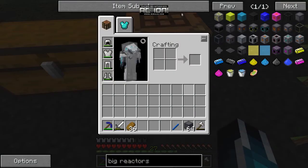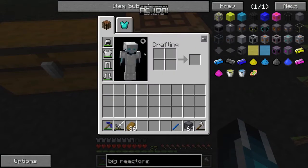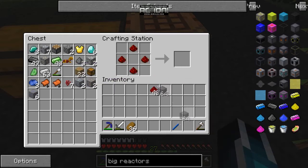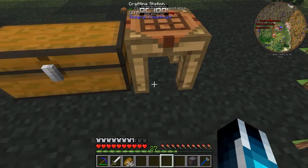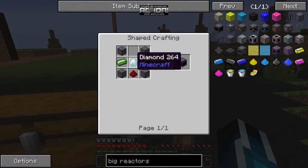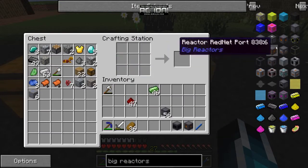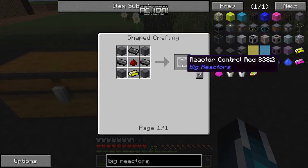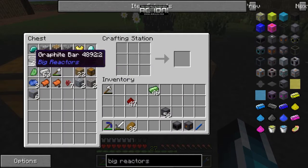We're going to start off with the casing, and then you'll need at least one power tap, which is four casings and four redstone — pretty easy. You'll need one controller, which is the most expensive part because you need a diamond for it. In real life a diamond would make like a computer screen, but hey, this is a video game. Then we're going to need at least one control rod, which requires those graphite bars.